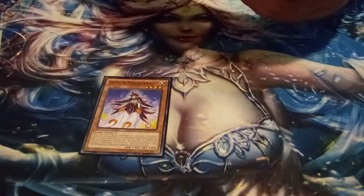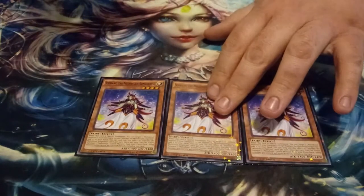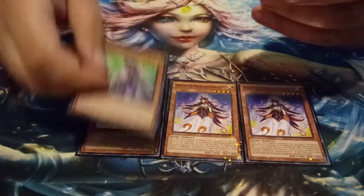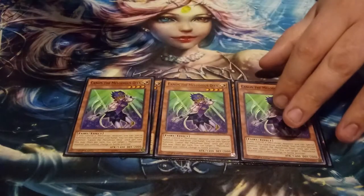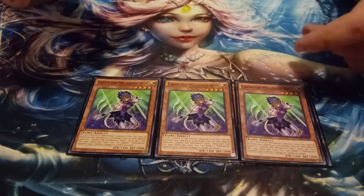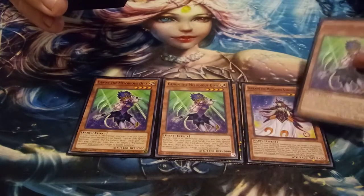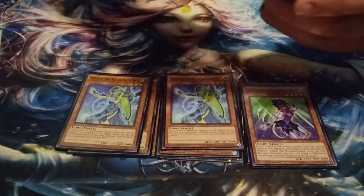Starting off, playing three copies of Soprano the Melodious Songstress. She's literally a Polymerization on legs, and if she special summons we get to add a Melodious monster from our graveyard to our hand. Next, playing three copies of Cannon the Melodious Diva. She can special summon herself if we control a Melodious monster, and that's a once-per-turn thing — basically used as an extender.